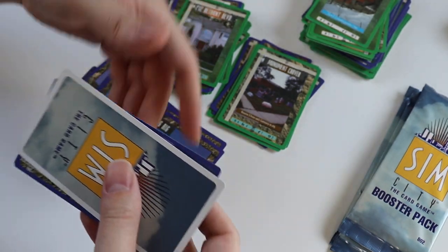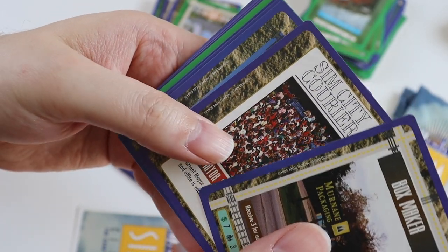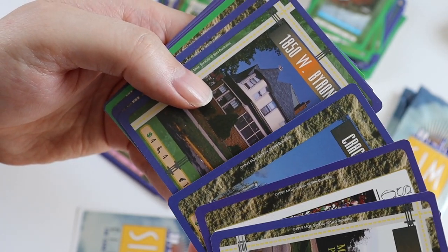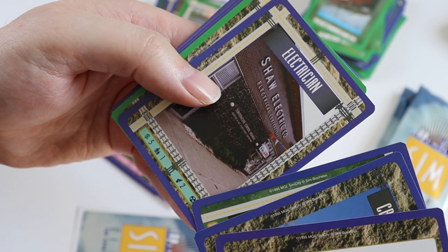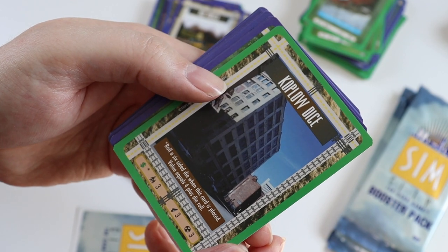Pack number 9. Uncommons are a Boxmaker, Mary Called, Cracker Tower, 1850 West Byron, Electrician. The rare card is Coplo Dice.